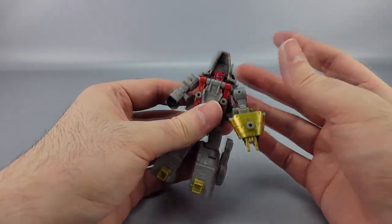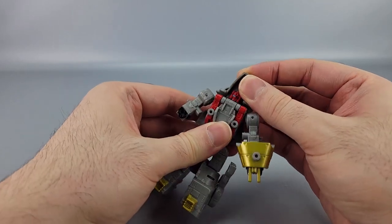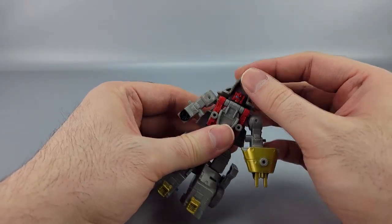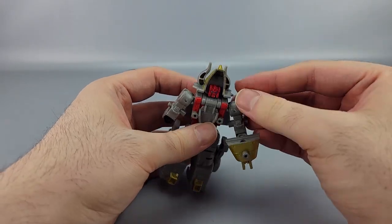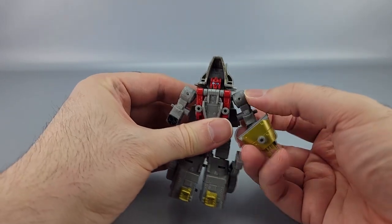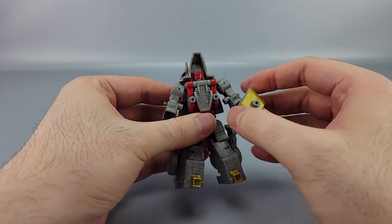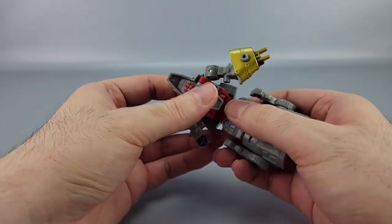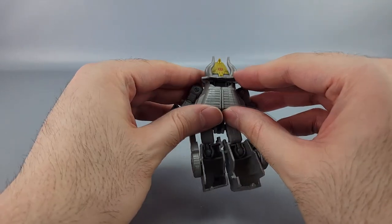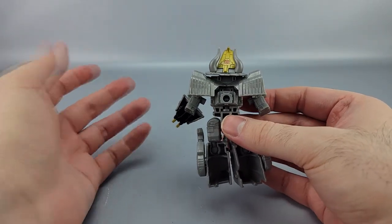He's not as heavily compromised as Sludge. One thing is his robot head isn't directly attached to his body — it's attached to the dino head — so when you move it there's a gap. His arms are also kind of short for his proportions, but he doesn't have any of the bizarre articulation issues Sludge had. His head goes left and right on a ball joint, and a little bit up and down, though moving it up and down does make the gap more visible.